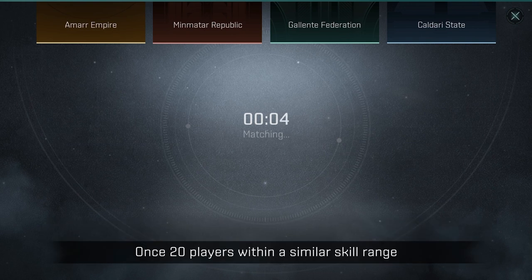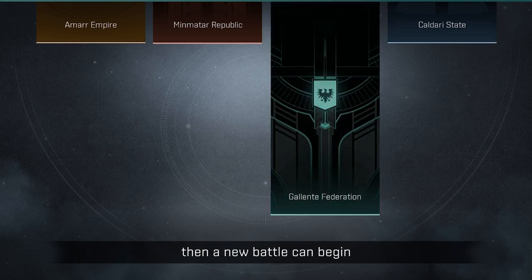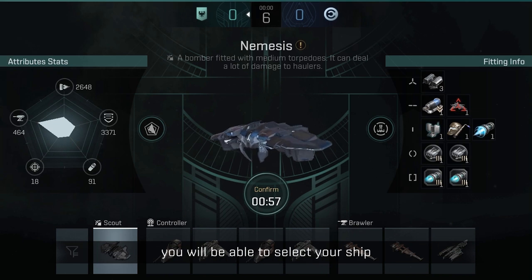Once 20 players within a similar skill range based on past performance in the Faction War Games have been matched up, a new battle can begin. During battle preparation, you will be able to select your ship.